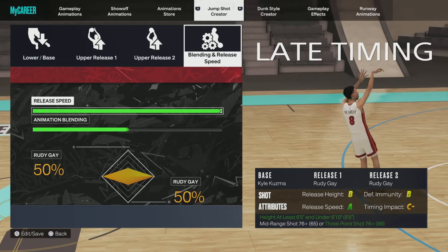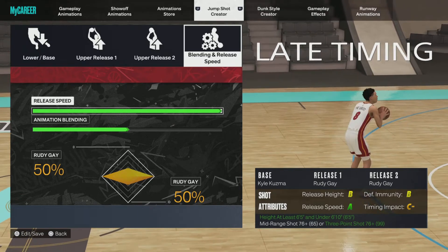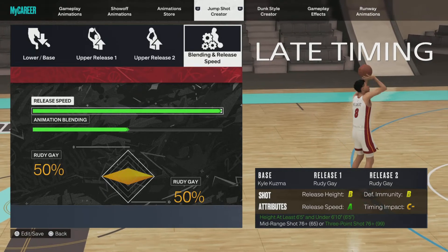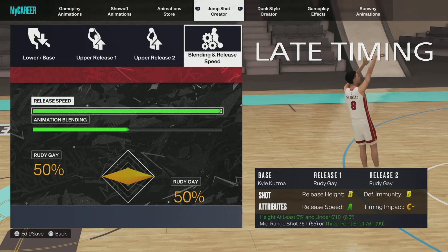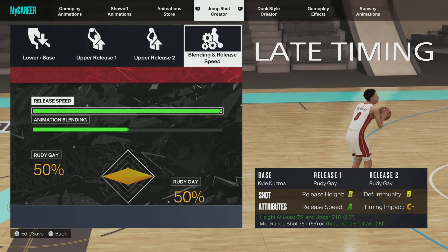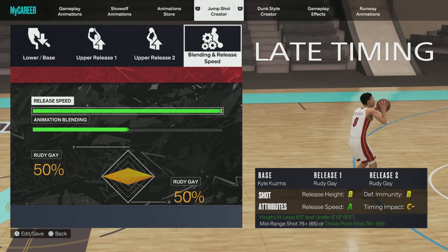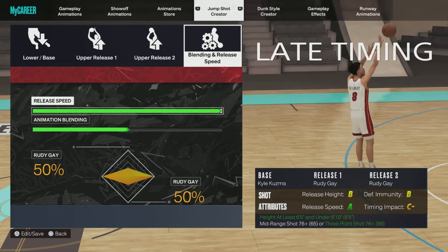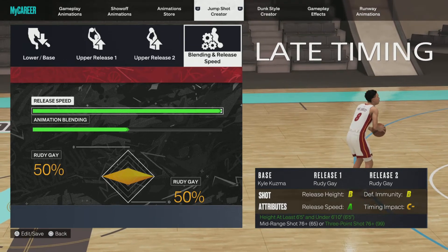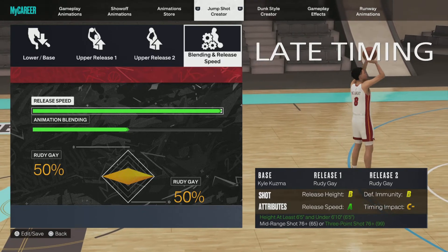That's the jump shot I use — Kyle Kuzma, Rudy Gay Release 2. I use it on all my builds, six-five and above. I only play six-five to six-nine. If you can get this video to 10 likes I'll drop my six-nine Paul George build — actually, nah, I'm not gonna drop that one.